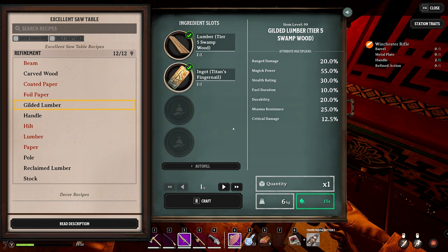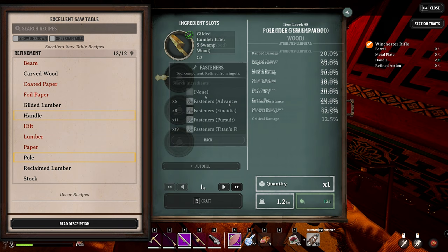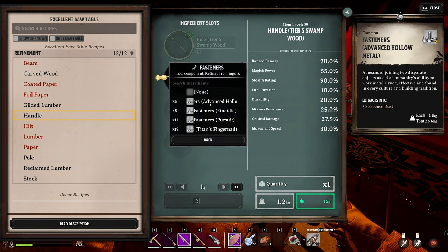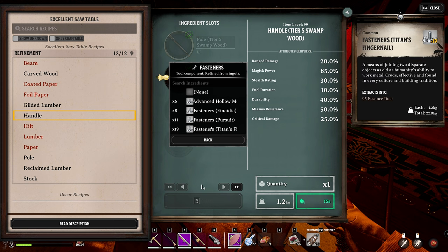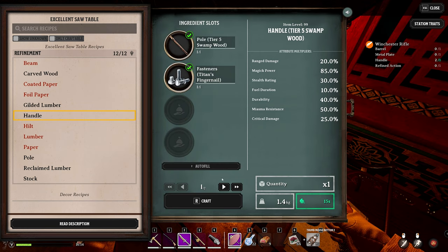For the Tier 5 Swamp Wood build, we're pairing it with Titan's Fingernail to get high magic power, some range damage, and some critical damage. Looking at the Tier 5 Swamp Wood with other metals: Advanced Hollow offers range damage, decent magic power, great stealth, and nice critical damage; Nadia gives very potent range damage, good magic power, high stealth, some critical damage and movement speed; Pursuit gives reasonable range damage, great magic power, and great critical damage. But for this build we'll go Titan's Fingernail, focusing on the highest magical power with decent critical damage - though we'll lack range damage.